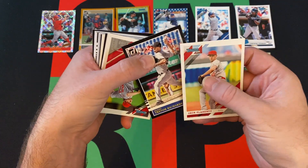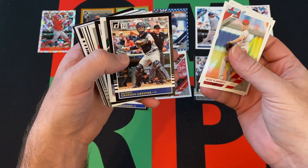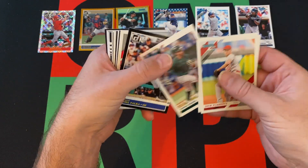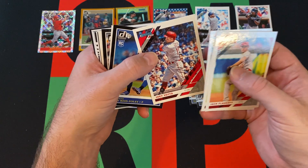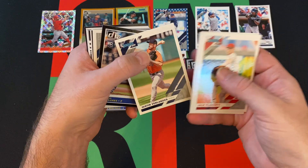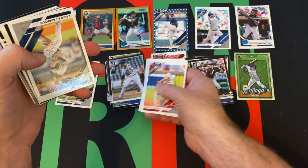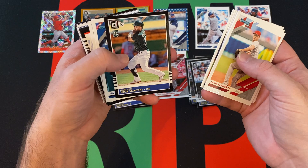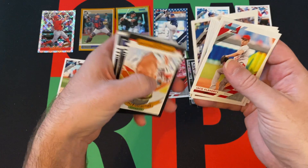We got Trevor Richards, rookie, 85 design. Got Aaron Nola. Grayson Greiner, 85 design. Chris Davis. Daniel Palko, 85 design, excuse me. Joey Votto. Sean Reed Foley, rookie, 85 design. We got Justin Verlander. We got Josh James, rookie, 85 design. Carlos Carrasco. Nick Martini, rookie, 85 design. Javier Baez. Anthony Rizzo.